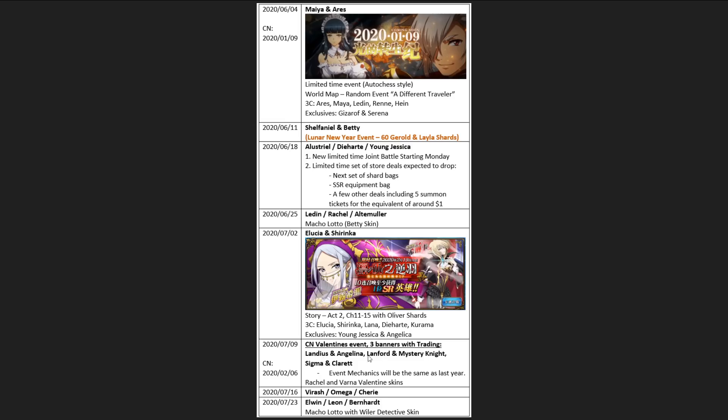As long as you have one of the heroes, you can farm shards of that hero in advance, have 50 shards ready for trading. Another way to take advantage: save up 50 Landius shards and 50 Sigma shards, then draw heavily on the Lanford and Mystery Knight banner to get as many copies as possible. Say you get four copies — four CP tokens. You use one to trade 50 Landius shards for 60 Angelina shards, one to trade 50 Sigma shards for 60 Claret shards, then use the last two to trade Lanford and Mystery Knight for an extra 10 shards each. So with four trades you profit across all six characters that way.